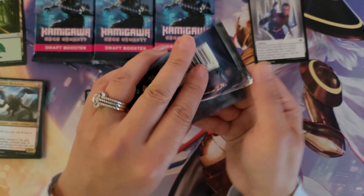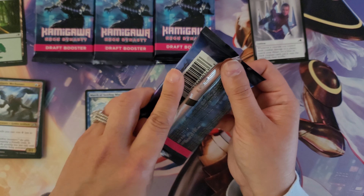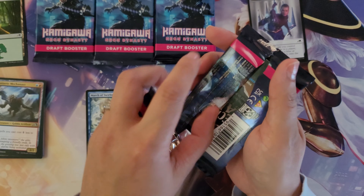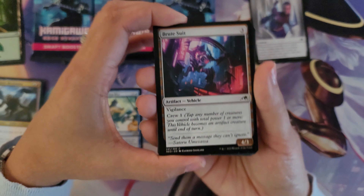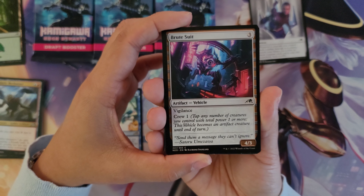Moving on to pack number two. I am still remaining hopeful that this draft booster box will have the Wandering Emperor — that would be ecstatic — and I'm still waiting on an Invoke Despair, among just some other things to complete the set.